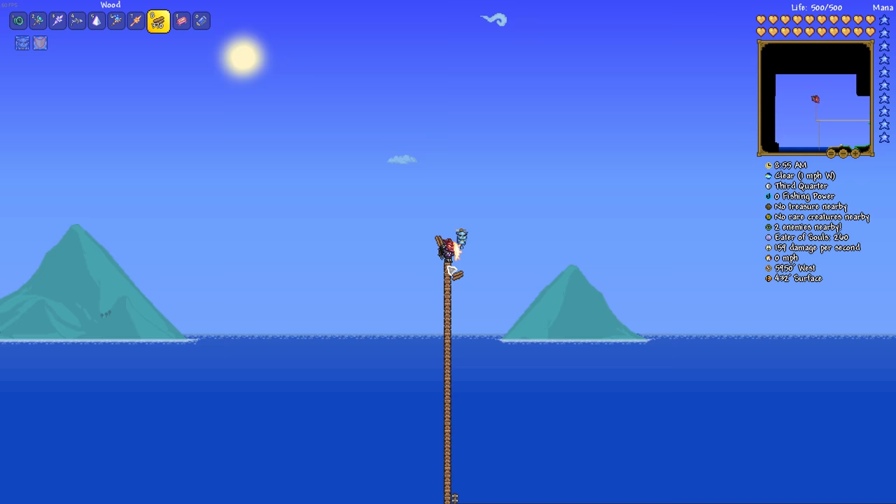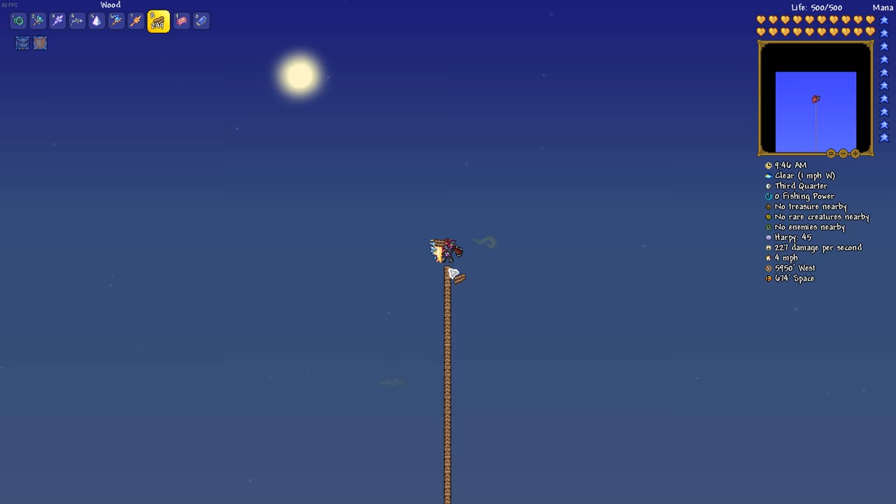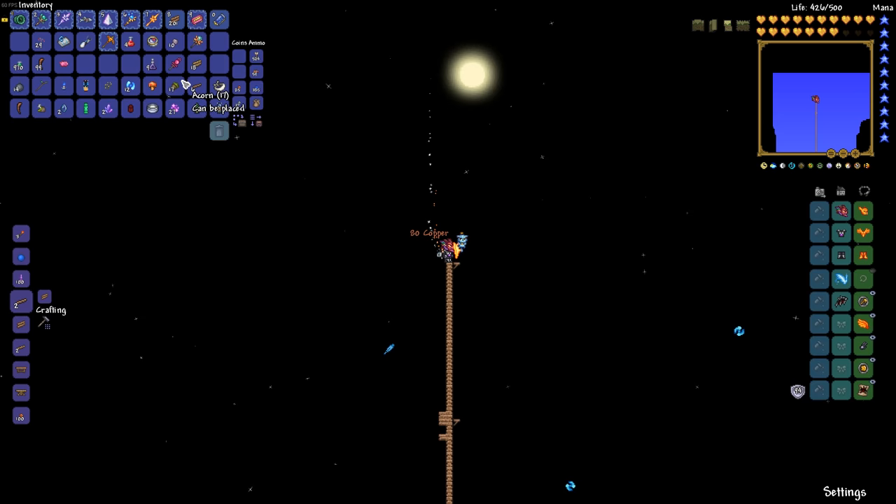Once those two things have been done, go ahead and grab yourself a water candle, or you can also grab yourself a battle potion, and head out to the outer thirds of the world. In this case I went all the way out to the ocean and then just took some wood and built myself all the way up until I reached the space layer.